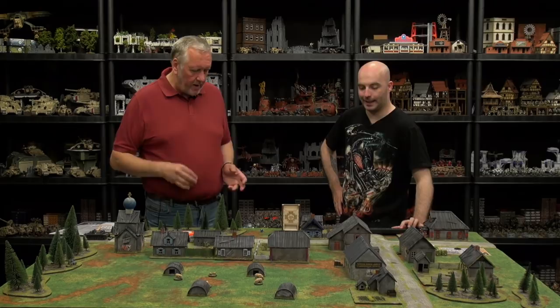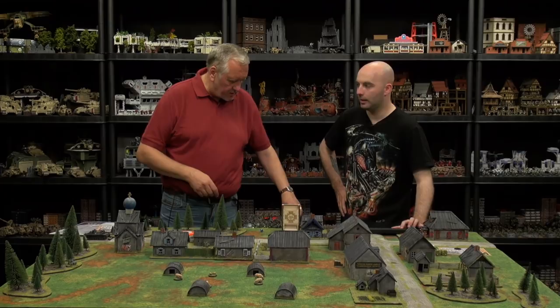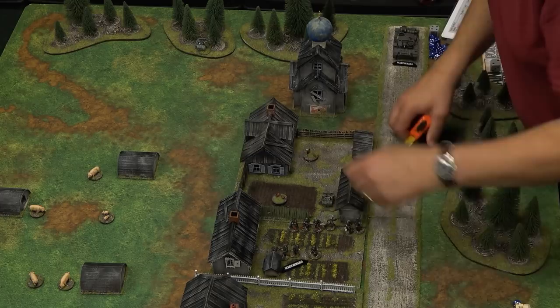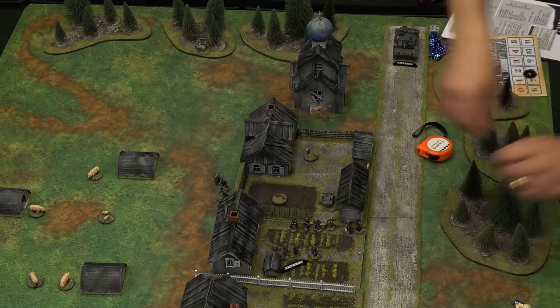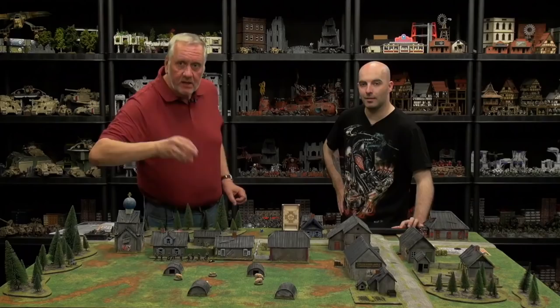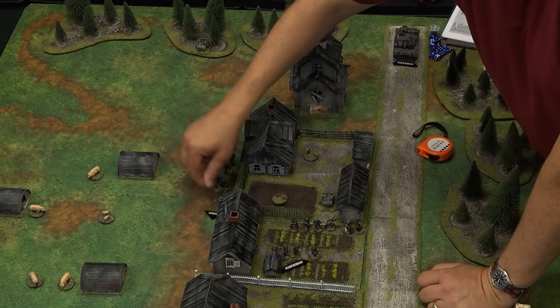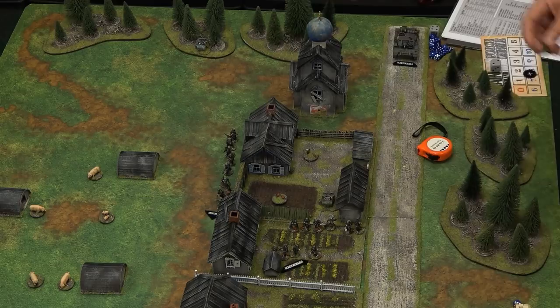We're going to put our machine gun down here. This is a machine gun section — here's the rifle team that goes with that, and we're going to put them here so they've both got a pretty clear line of fire up the road. I've got that leader there and he's going to put the machine gun team on overwatch. So if you're going to be appearing, we've got a lot of firepower pointing in your direction. I'm going to deploy a section out here in the field — we're going to put them on tactically, which means they're making the best use of cover possible.